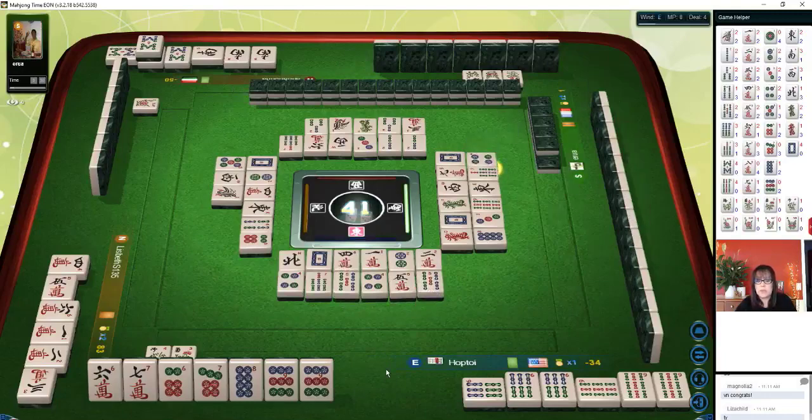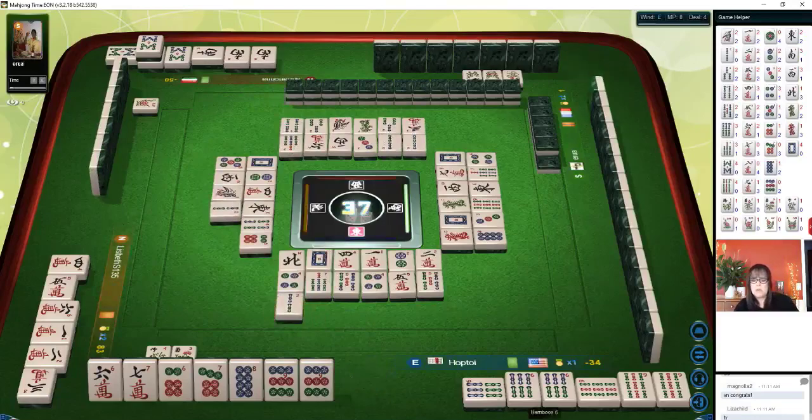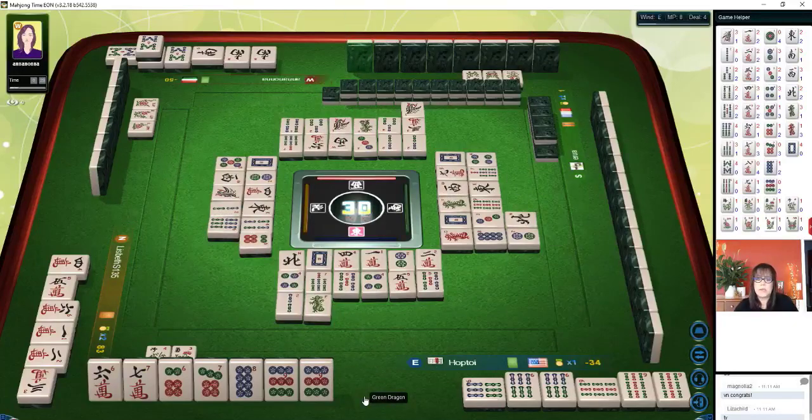That will be 17 points. Upper tiles, number 36 — 12 points. Terminal pung is 13, plus flowers — 15. Two dots — we need an eight crack to win. The player to my left is in cracks so we're probably not going to get it from them until later in the game. Maybe they have a one two three four five six — trying for pure straight. That's one through nine in one suit. Let's hope they don't have any more eight cracks.